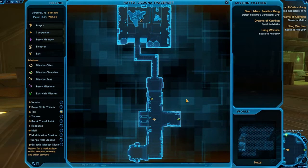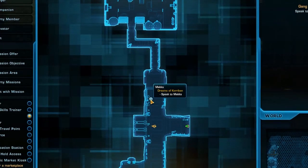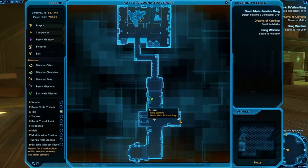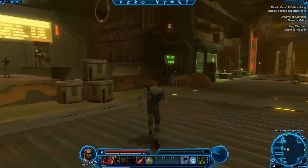Once you know where you are on the map, you can figure out which way you need to go to find your objective. If an objective is located in the same area as you, it will be highlighted with a green triangle. If it is located in another area, it will be represented with a green arrow, showing you the place where you can find the stairs, doors, or elevators that lead you closer to your destination.